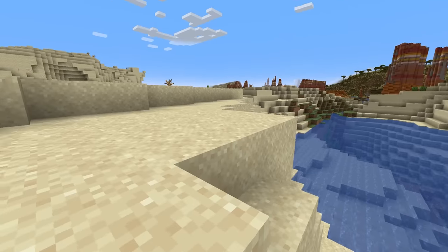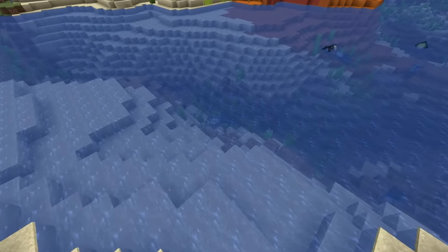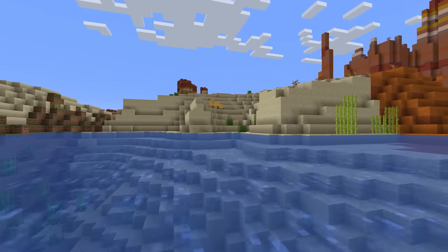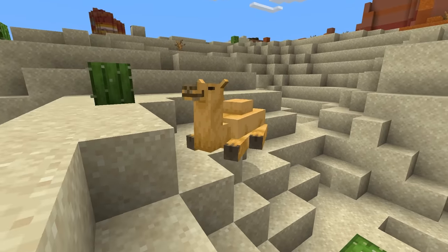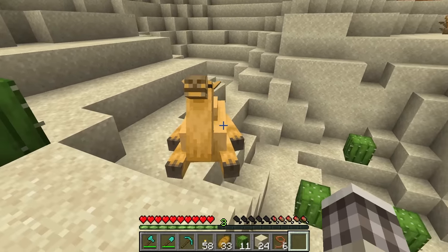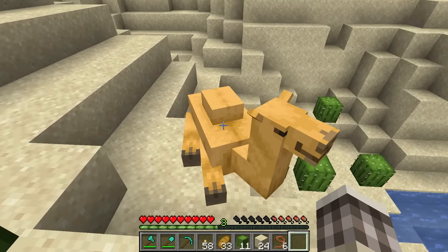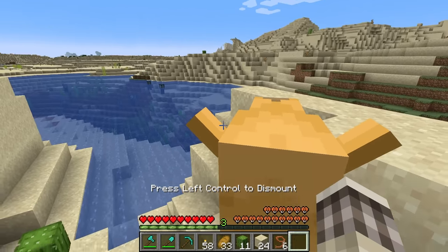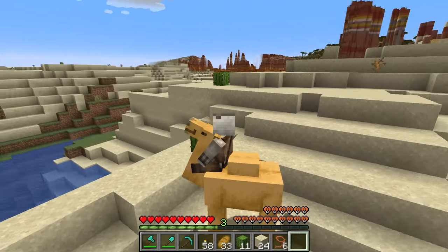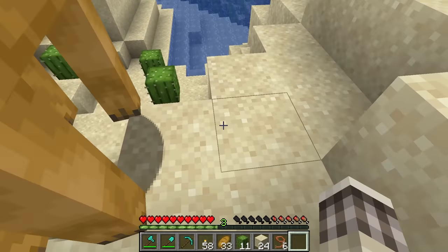I just gotta jump into this water. He's so cute, just walking around. I think we can also ride him. He's laying down. Hello buddy. Look how adorable it is, it's just looking at me. Can I tame him? I'm gonna jump on his back and wrangle him. I think he's already tamed. Since I think he lives at this village, I think he's already tamed.